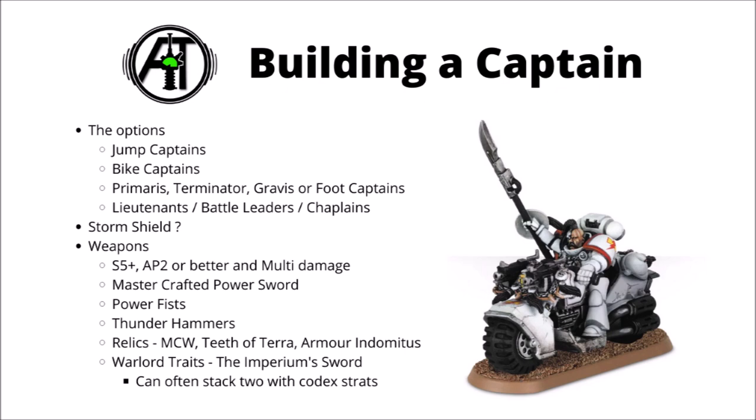Overall, a default build would be something like a Jump Pack or Bike Captain, armed with a Storm Shield and either the Thunder Hammer or the Teeth of Terror, and given the Imperium Sword Warlord trait. They'll be hard to remove and should deal a nasty amount of damage to whatever they run into.